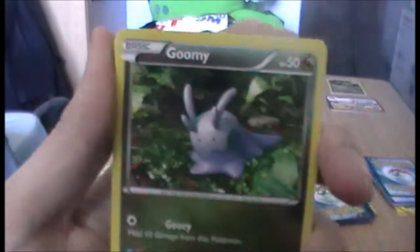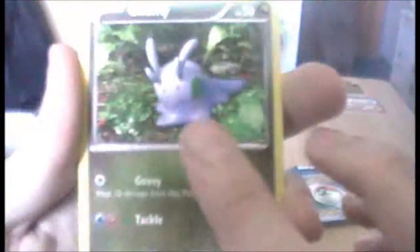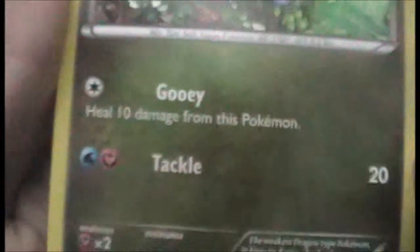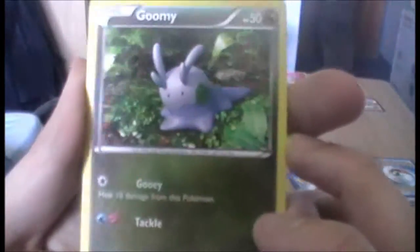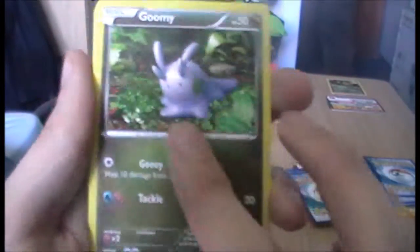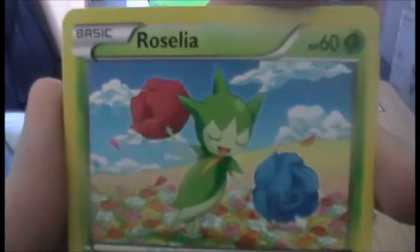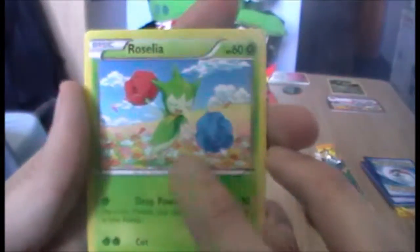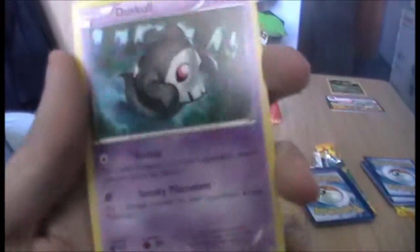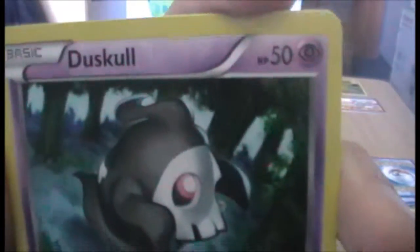Are we ready for another Goomy? I am happy with that — look at him, he's so adorable. Also, interesting fact: one of Goomy's attacks is powered by a fairy energy. He's a dragon, guys — he does not play well with fairy energies. Well done, Nintendo. We have a Roselia that looks like it's dancing, with its legs planted firmly on the ground. And we have a Duskull — it's a cool looking Duskull.